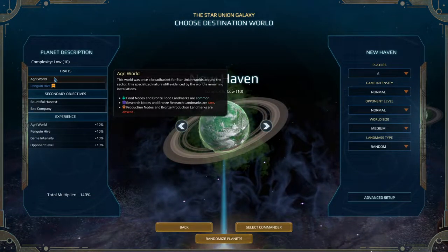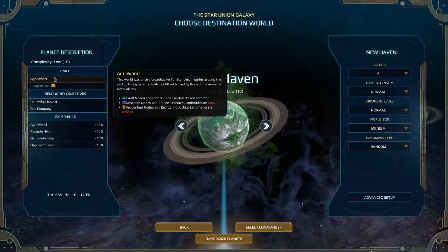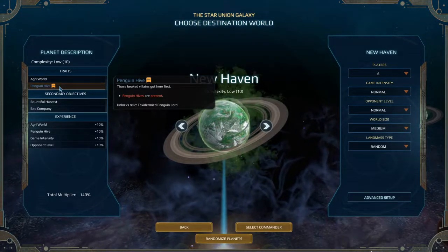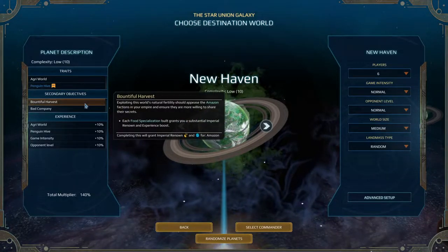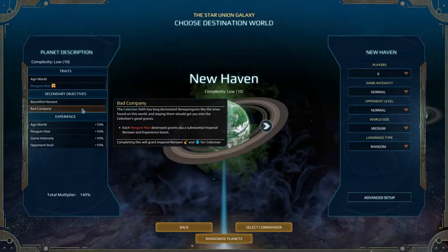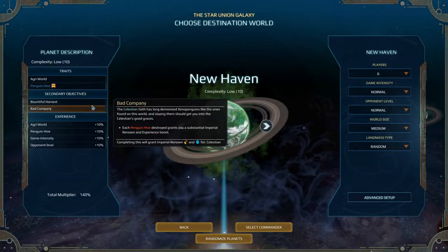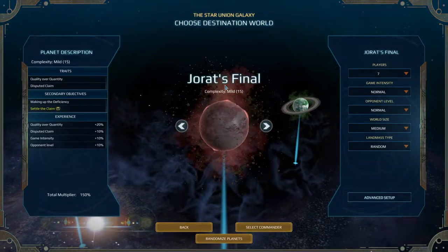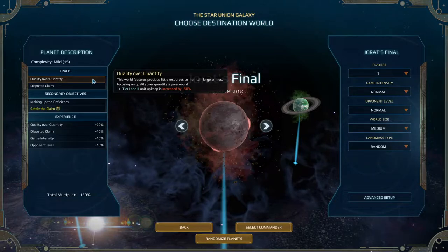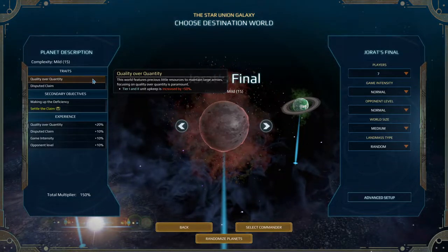Let's check out New Haven. It's an agri-world — once a breadbasket for Star Union worlds. Food nodes and bronze food landmarks are common; research ones are rare; production ones are absent. Penguin Invasion: lots of penguins here. Valuable Harvest: each food specialization gets you substantial imperial renown. Bad Company: the Celestian factions have long demonized Xenopenguins like the ones found on this world, and slaying them should get you into the Celestians' good graces.